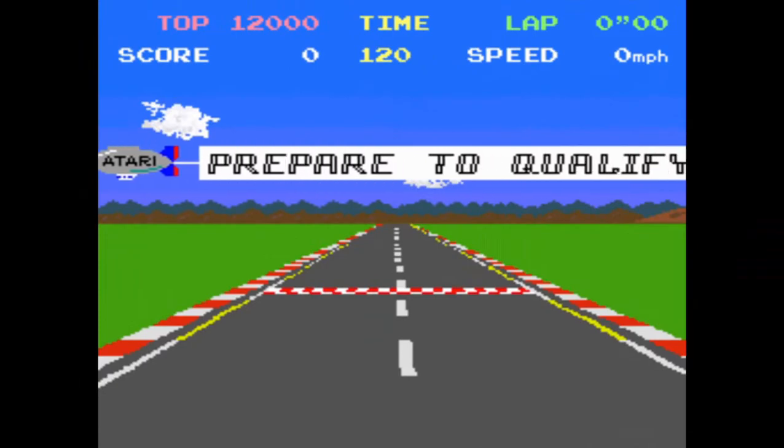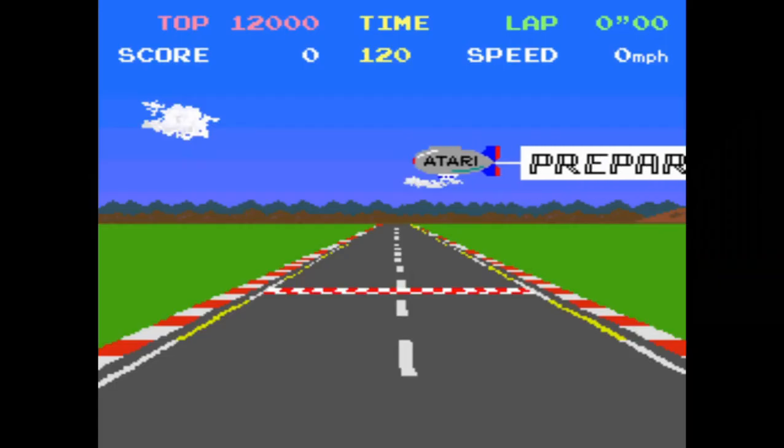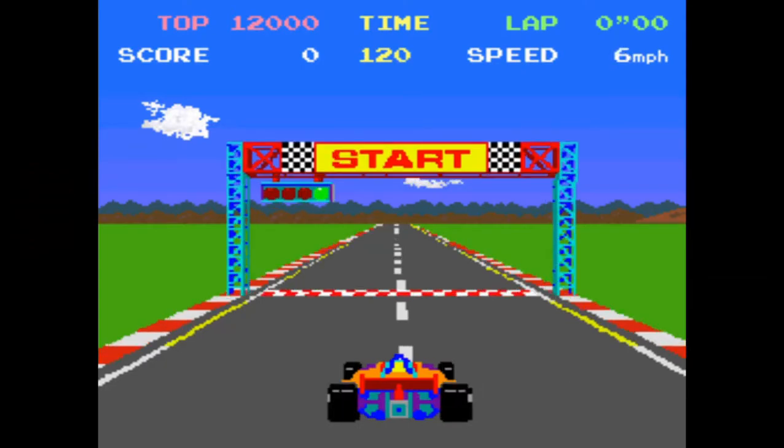After the display of the track and a short fanfare, the screen changes to a first-person view of the track. You will then see the Atari blimp fly across the top towing a banner saying "prepare to qualify." After the blimp leaves the screen, the light tower above the start-finish line will appear, the green lamp will light up, and the qualifying lap will begin.